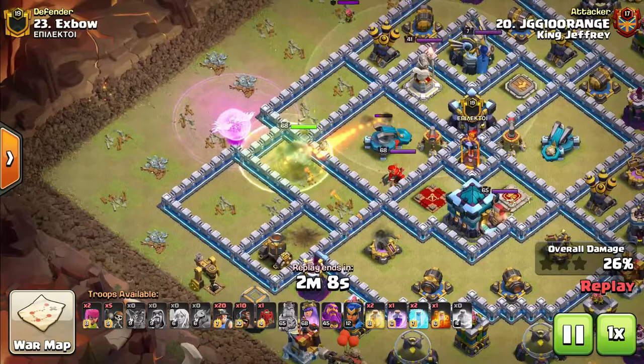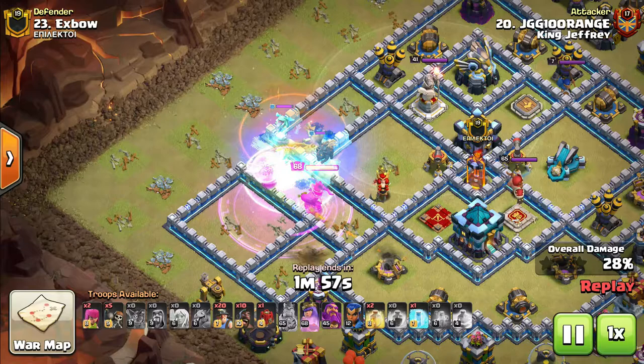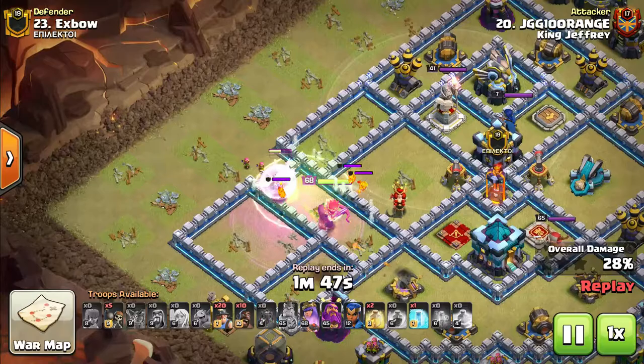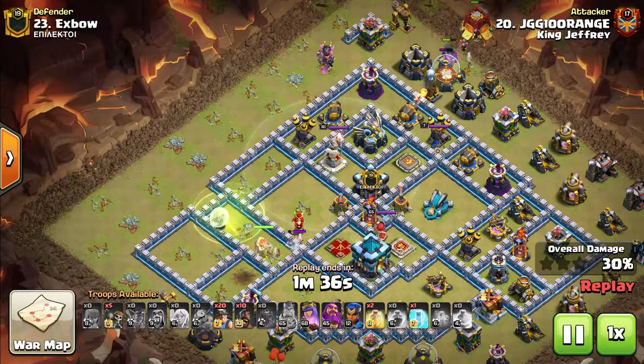I noticed a Baby Dragon had targeted my healers, so I dropped a Poison, dropped a Rage, and eventually froze the Baby Dragon because I wanted zero shots on my healers — eventually that Baby Dragon went down. I dropped some Archers in just in case to take the Baby Dragon down. Now with the Queen going through, I haven't popped the ability yet but I'm out of Rages and only have one Freeze. At this point I know the Queen won't really do a whole lot more, so I'm going to let her run her course.